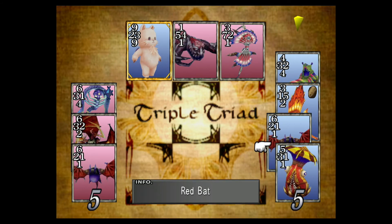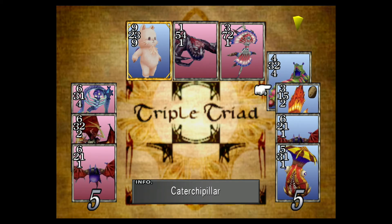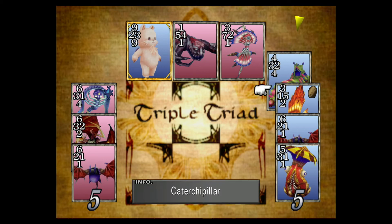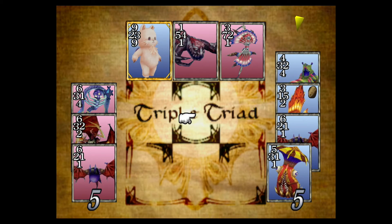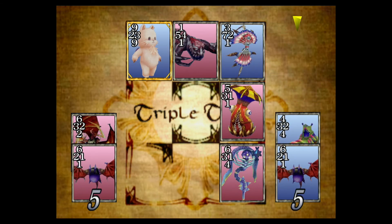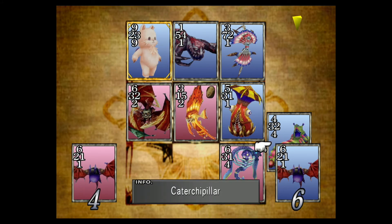We still got to play it out. If I play this here he will use his Glacial Eye on the bottom; if I play it here he'll use the Glacial Eye on the right middle. This is the play and then I'll do a double take, close to the column, and then we've won.